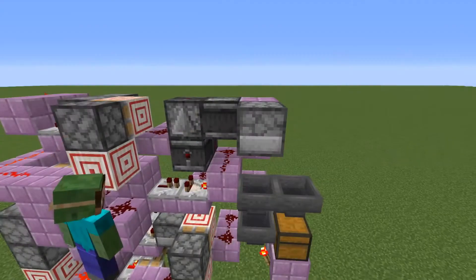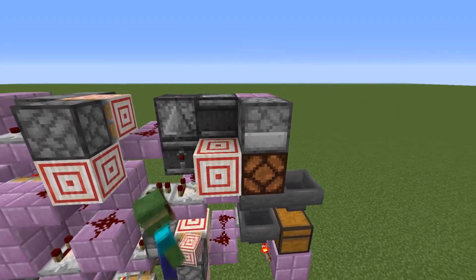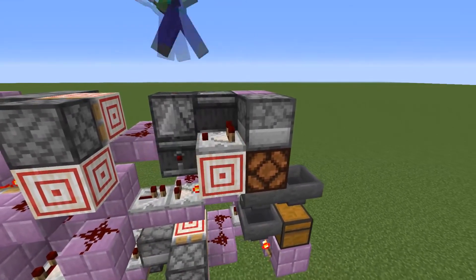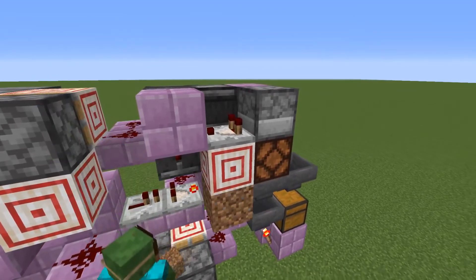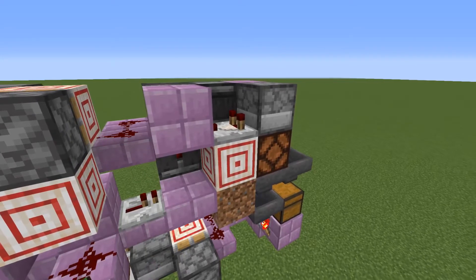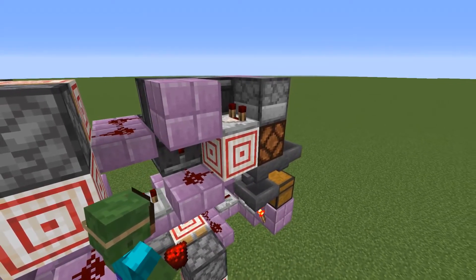And that's this part finished. Now for the stock indicator — place a redstone lamp under the output dropper. Next to that, a target block with a comparator on top reading from the dropper going into a block that has a redstone dust placed on a top slab under it.